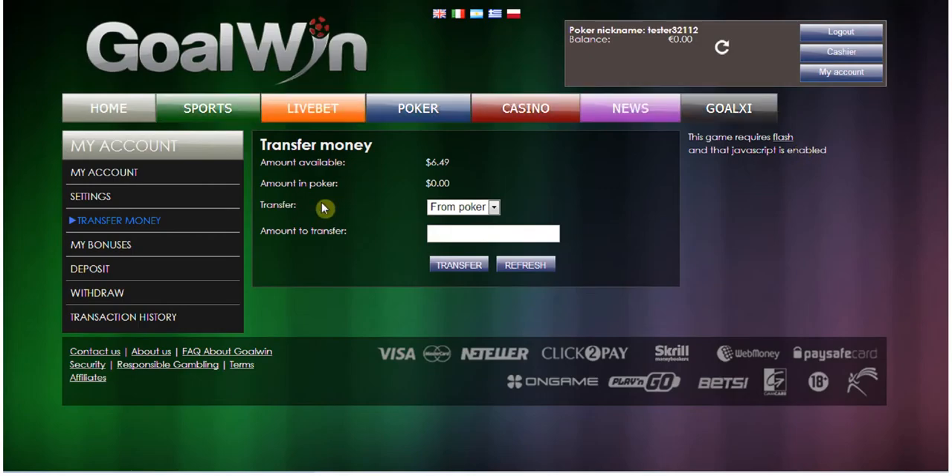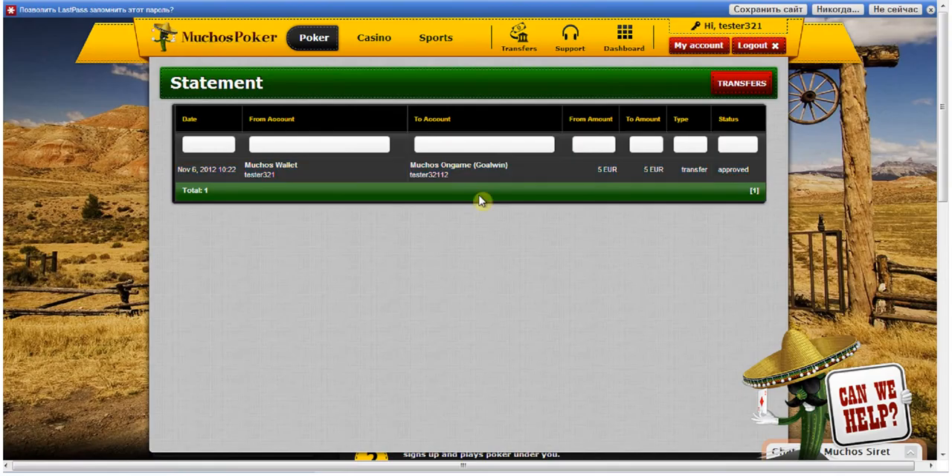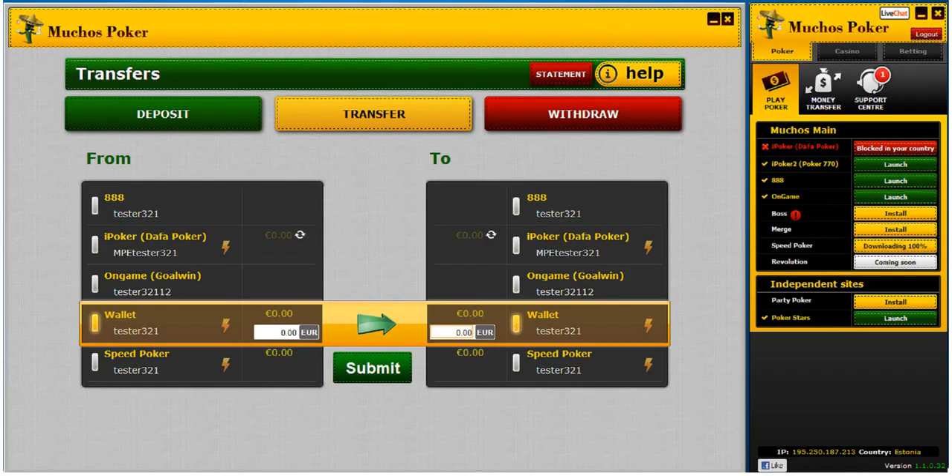I go to my account and I just need to transfer money from my internal account to poker. I choose six dollars because GoldWin doesn't have euros, and now it was successfully done.